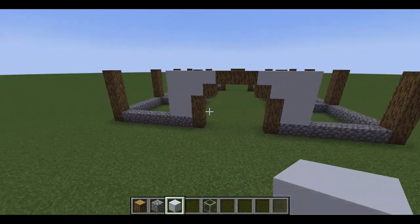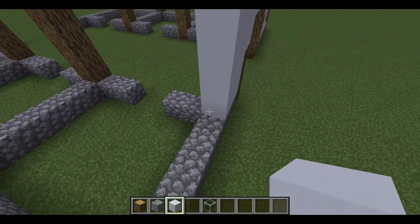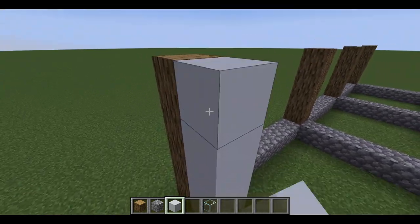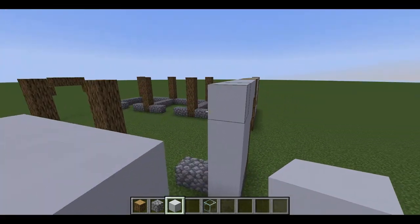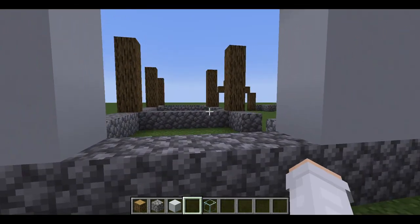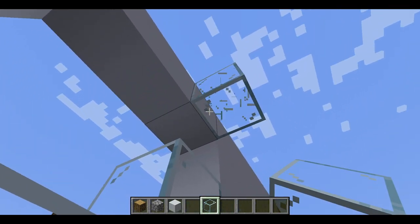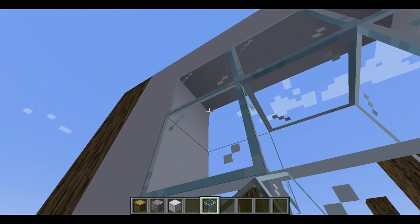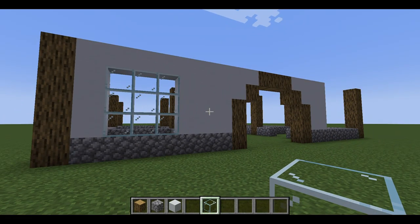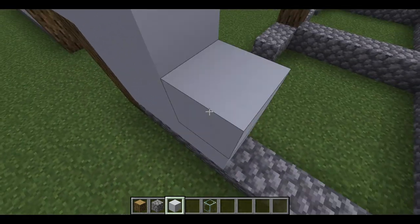For the stalls, I like to build out once and then make a border with the white concrete — this is where I'm going to be putting my glass. I like to use as much glass as possible on a barn to add a natural light effect, and then I do the same to the other side of the barn as well.